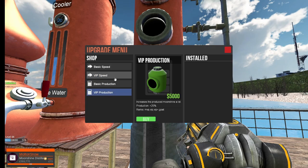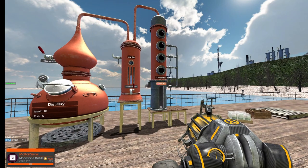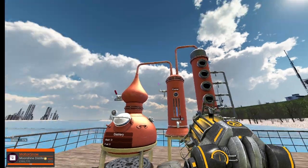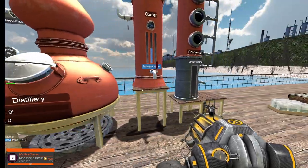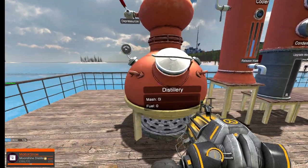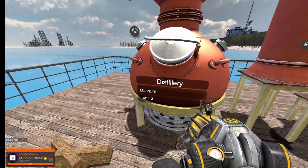As long as you have one of those rings you can buy the upgrade. I'm not buying any for demonstration purposes — I just want base rates. Now that we have everything set up, you'll notice the name of the distillery is displayed right here.